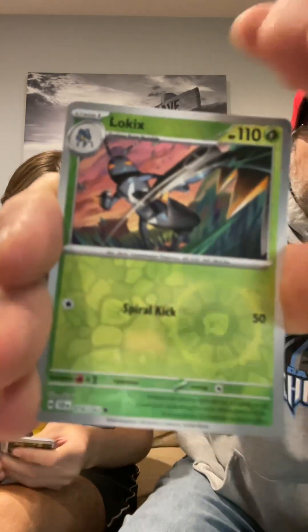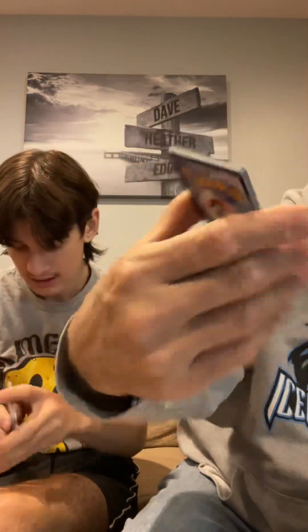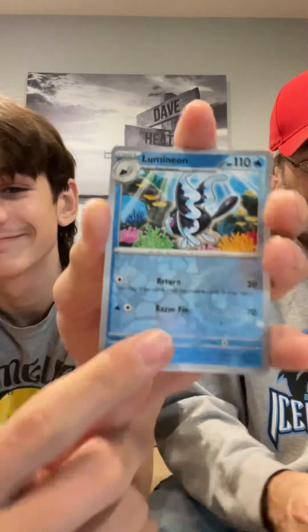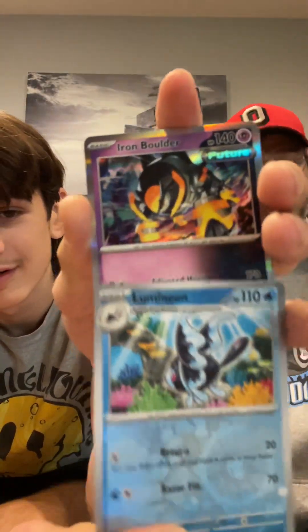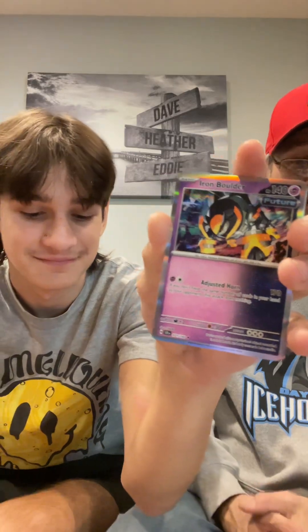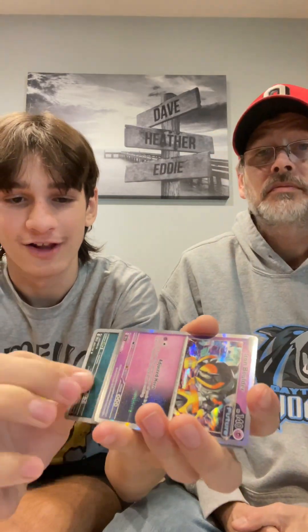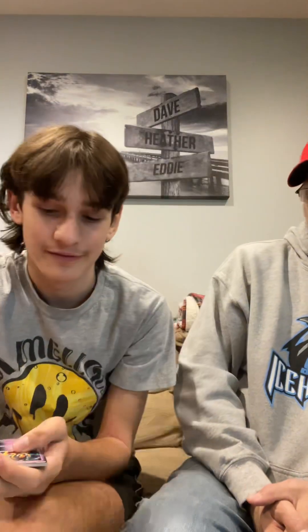Code card's kind of jacked up there — good thing it's a code card. I got a Lucario, Azumarill, and a Rhyperior Holo. I killed this box. Luminion, killed it with a good card. Iron Boulder Holo, and a Cryogonal Reverse.